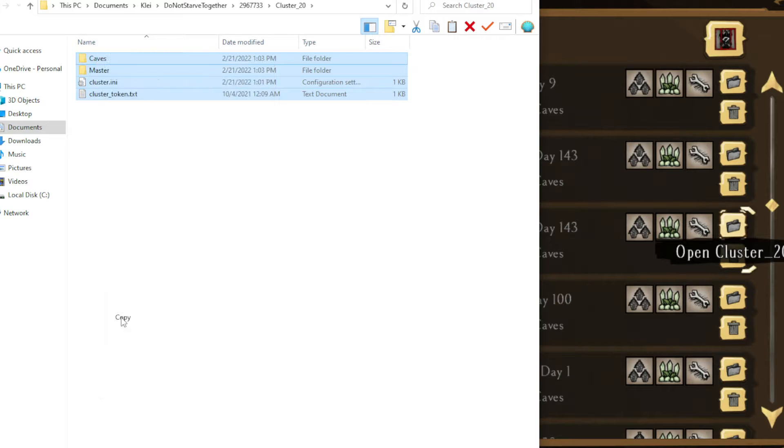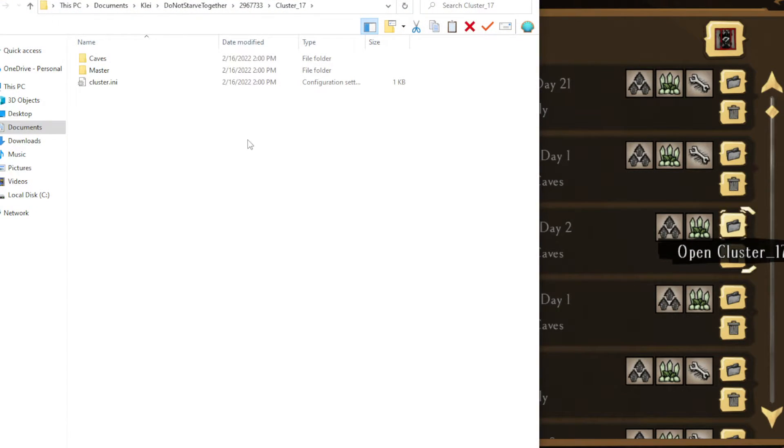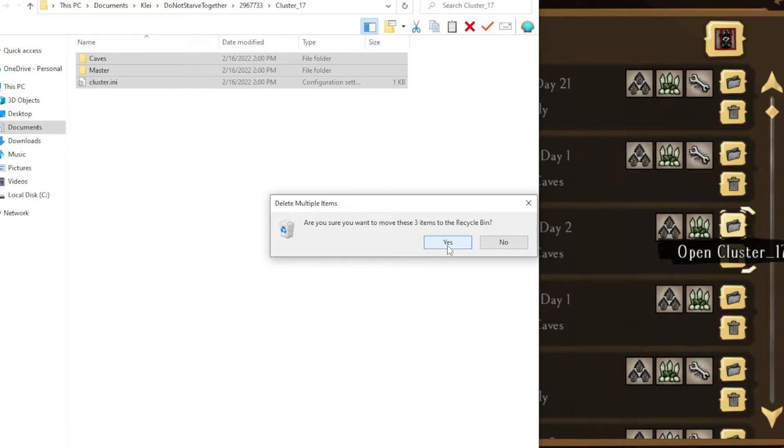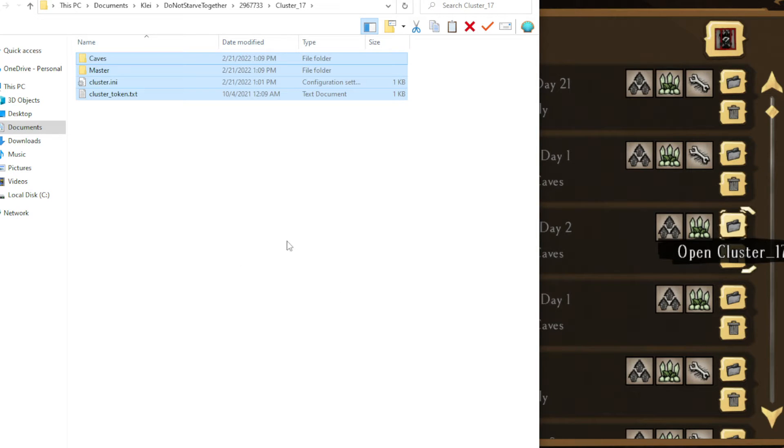You're going to copy, and then scroll up to whatever generic world you might have. Here's one that's day two in autumn — open cluster 17. Within that folder, you're going to see a bunch of stuff. Highlight all of it and click delete. Once you've deleted those files, right-click and paste. Now it's pasted all the files from cluster 20 into cluster 17.